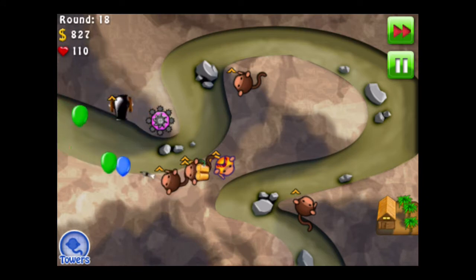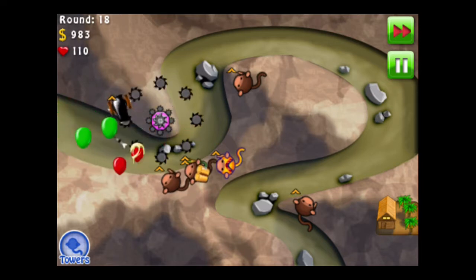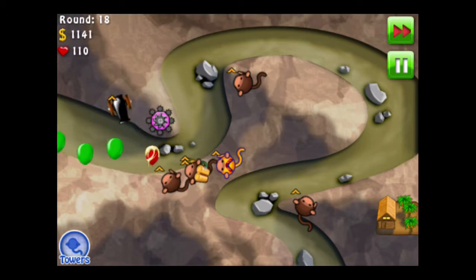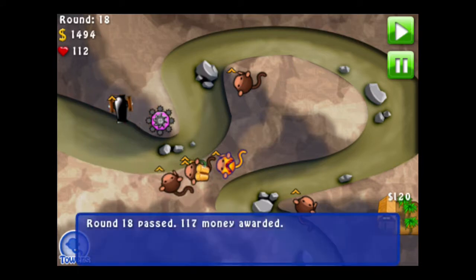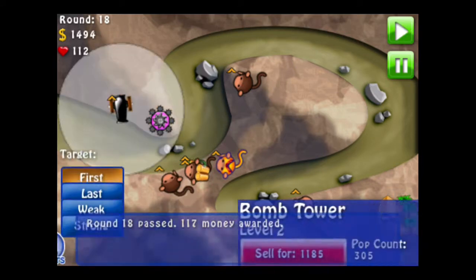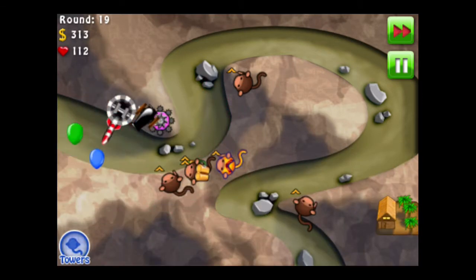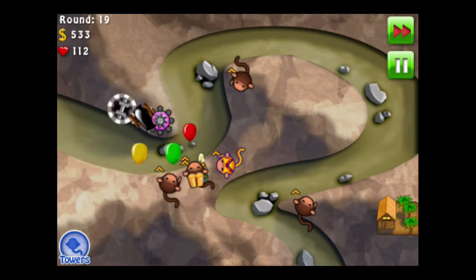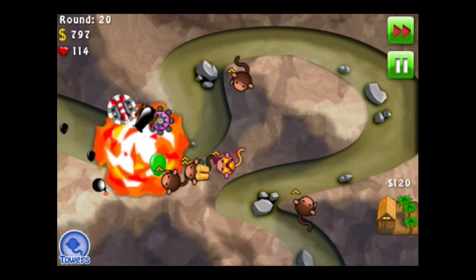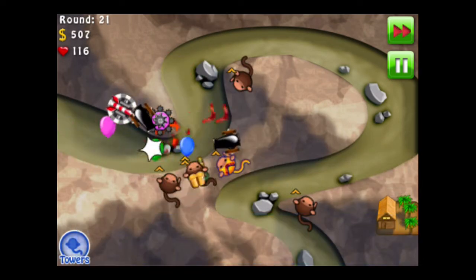The Monkey Tower — the Dark Monkey — helps a lot. Should I upgrade my Cannon to a Missile Launcher? I'll go ahead and do that. I'm also going to get a second one, because I need to start getting a lot of these cannons — you always want to set yourself up well. Put the cannons at the beginning of the track so they can deal with mobs. I think that's the furthest point I'll put cannons — at this third one.